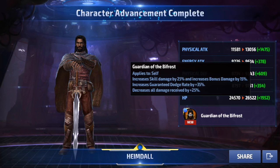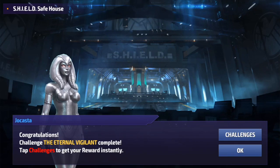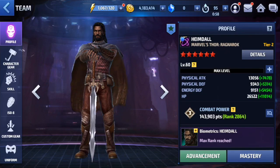You definitely want to work on his dodge — that guaranteed dodge is going to pop up a lot. It actually works, and 35% is a lot.